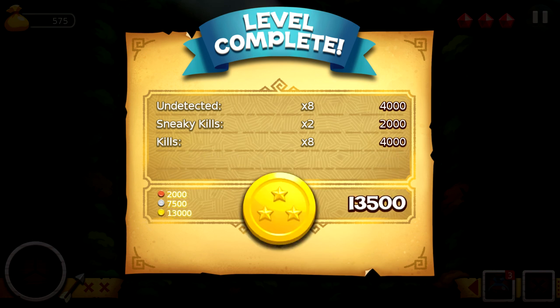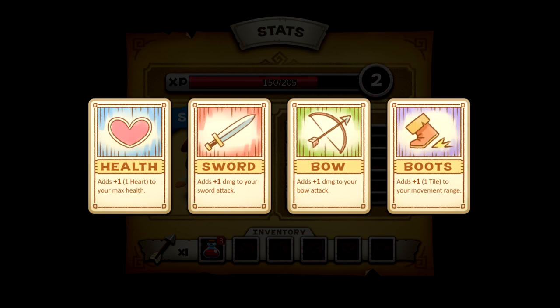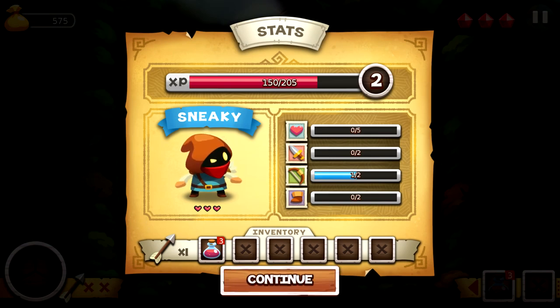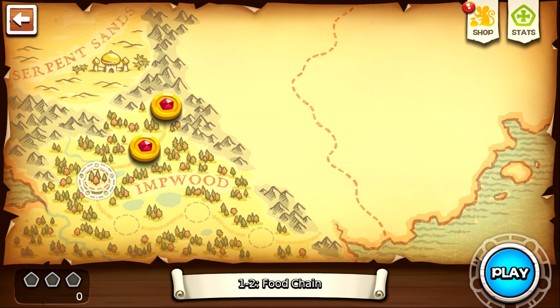No retries. I'm level two now. What do I get to do? Ooh. Adds one heart to your maximum health. Adds one damage to your sword attack. Adds one damage to bow. Or boots — one tile to your movement range. These are all so awesome. I'm gonna go for bow because I really like the bow. Continue. Moving on to the food chain.